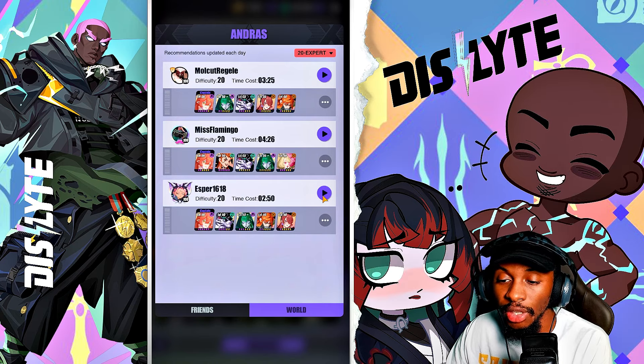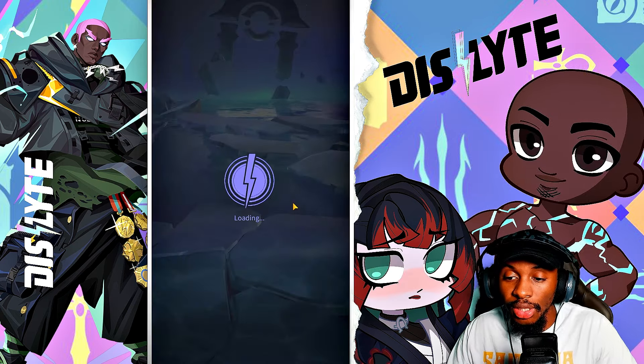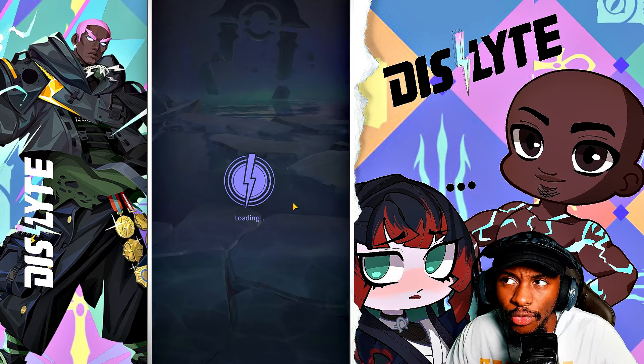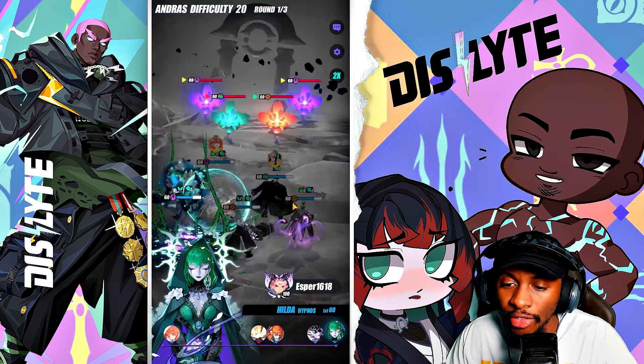For extending debuff durations you have Hilda, Tricky, Intasar. For attack down you have Ife, Gabby, Koharu. And then for that shield, as mentioned, Leon, Abigail, Liora, and Berenice.